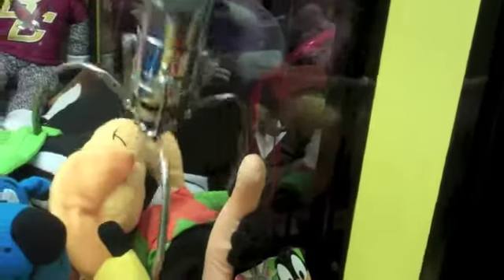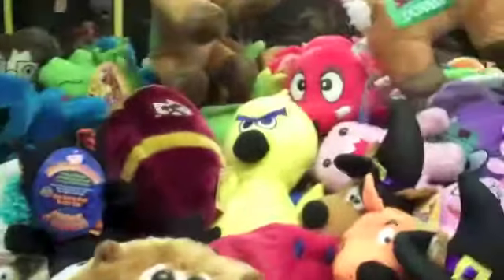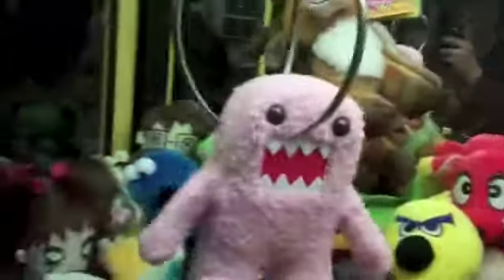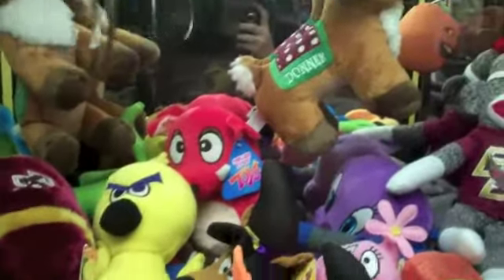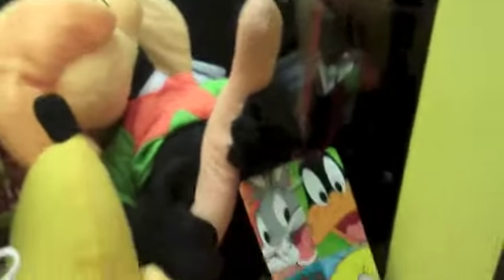Let's try Daffy. Aw, man, I can't grab him — here's his hat. The thing about this claw is it lowers down so the prize won't fall out if you grab it. So let's go after the pink Domo — that should have it. Oh sweet, got him! Whatever the pink Domo is — I'm pretty sure the brown is a boy, but I don't know if the pink changes its gender. Let's go after that rip-off version of Angry Bird, the yellow bird thing. Nope, didn't grab him. I'm gonna go after Daffy again, more for the body — I can get him, it's just a matter of how I grab him.